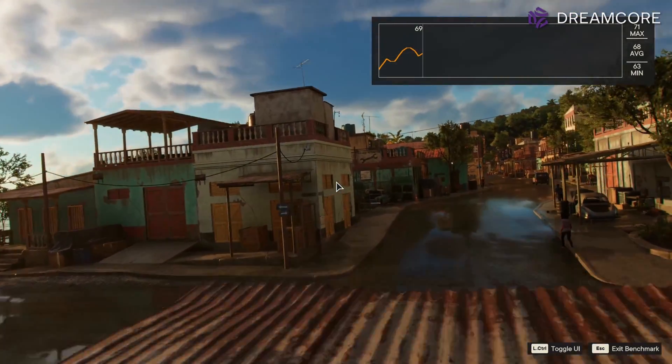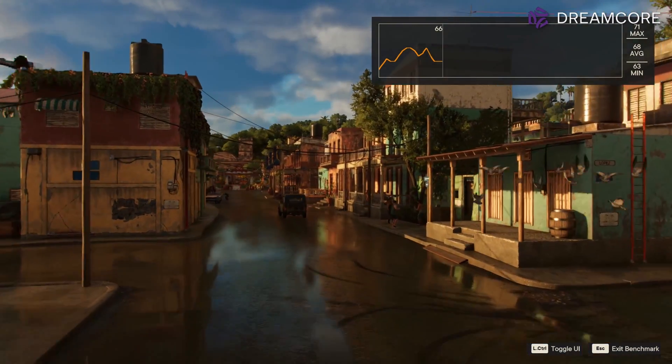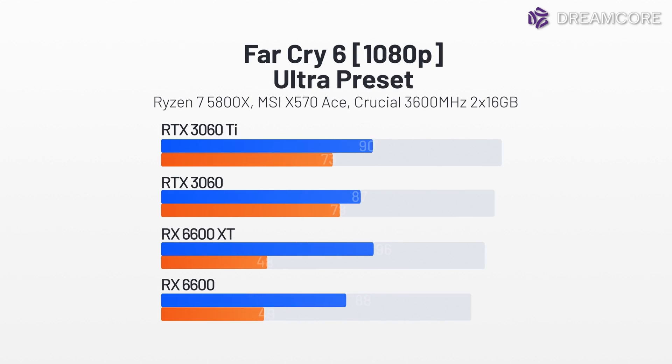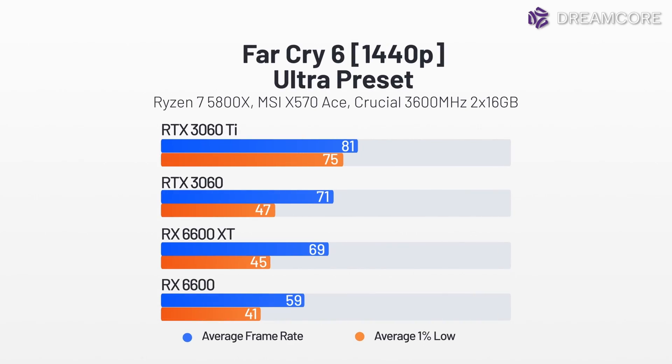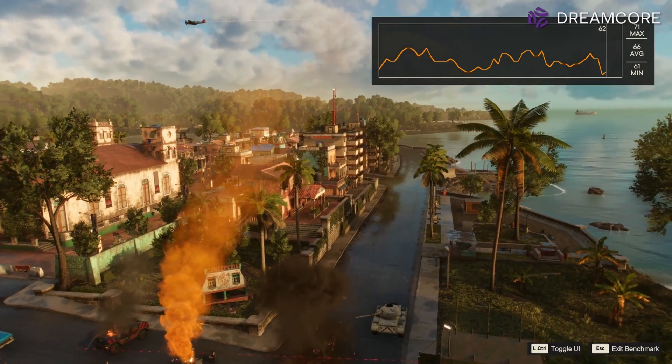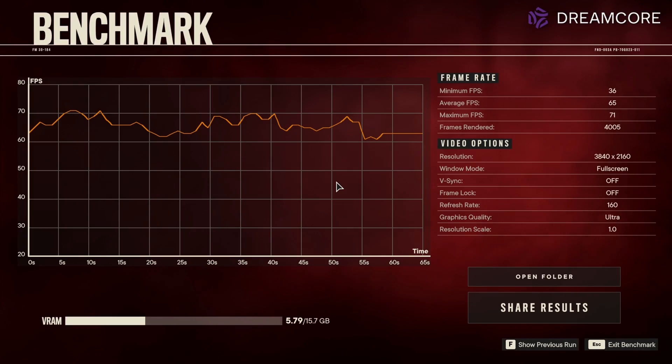Finally, we have the beautifully strange results from Far Cry 6. Testing was conducted at ultra settings with the optional HD texture pack installed, which doubles the installed size of the game. At 1080p with the ultra preset, the 6600 offers an average of 88 FPS — pretty good for a new AAA game. At 1440p, the 6600 averages 59 FPS. The two AMD GPUs show significantly lower minimum frame rates, but we think this is a benchmark issue observed only at the end as the screen fades to black.